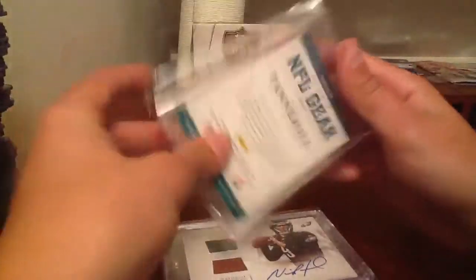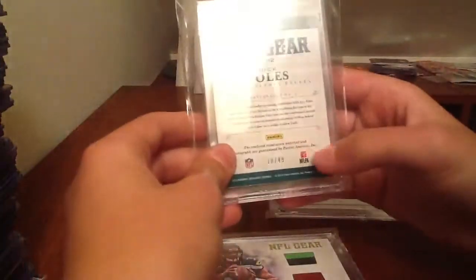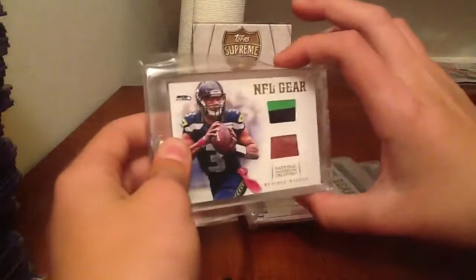Let me show you what I have. I got this Ryan Tannehill dual jersey autograph ball autograph, numbered to 25. I got this Nick Foles jersey autograph ball, numbered to 49. And then the Russell Wilson ball, numbered to 49. So if you have these that are not autographed, and the ones that are autographed, I'd be looking for those.